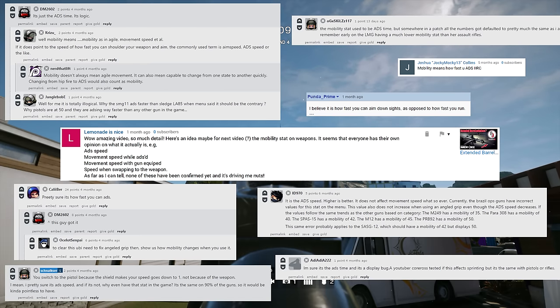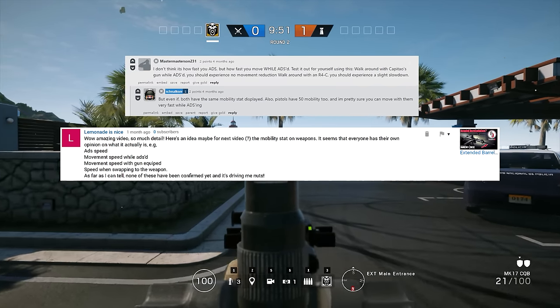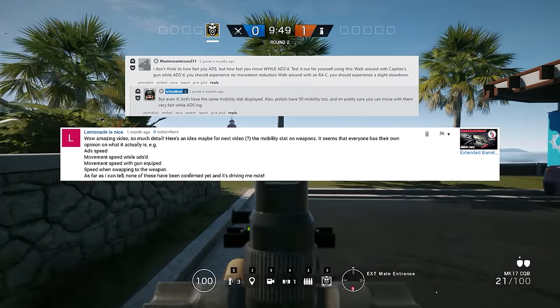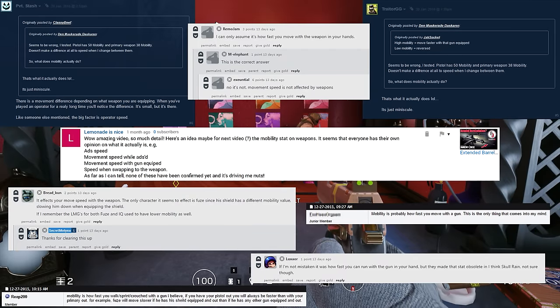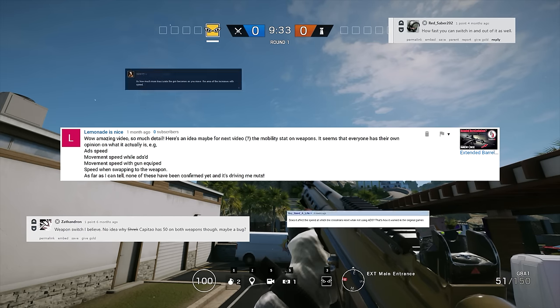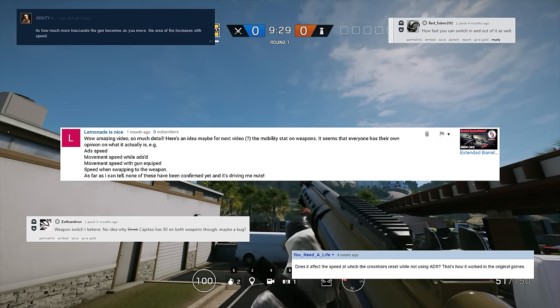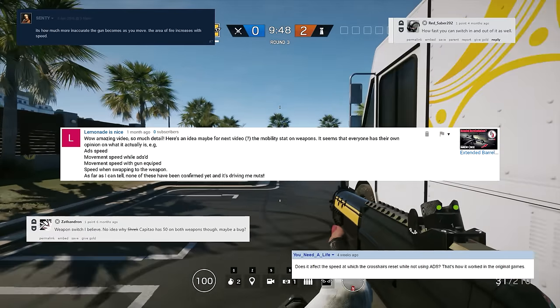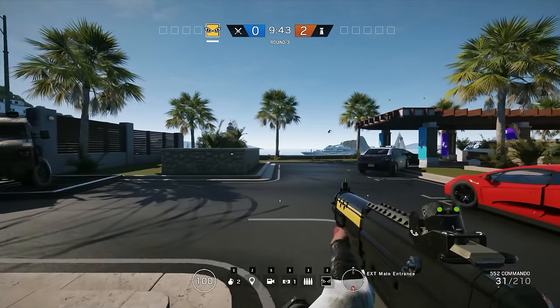We have ADS speed — that is how quickly you can aim down sights with a specific weapon. Then there's the idea that mobility means the speed with which you can move while aiming down the sights. Thirdly, we have the idea that it simply means how fast you can move with a certain weapon equipped. Number four is how quickly you can swap weapons. And finally, a less prevalent theory: how your hipfire spread changes while moving with a specific weapon equipped.